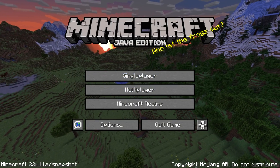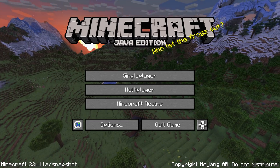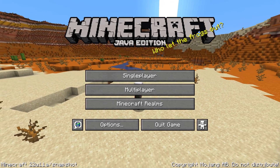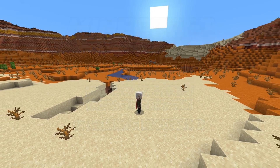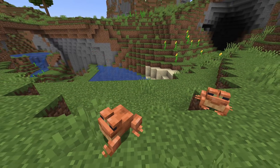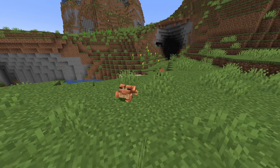Ladies and gentlemen, Snapshot 22w11a is the first snapshot for Minecraft 1.19 and includes a fair bit of technical news for resource packs, tags, custom world generation and much more. My name is slicedlime and I am here to take you through all the technical changes. If you're looking for the gameplay changes in this snapshot, check out the video linked right here, it's got all the details for you.